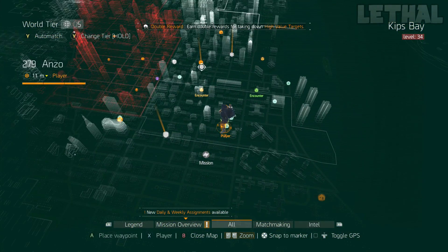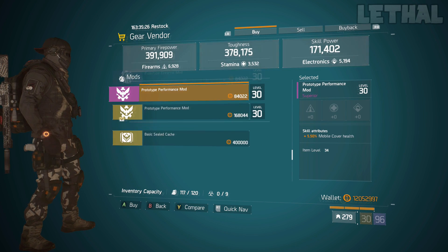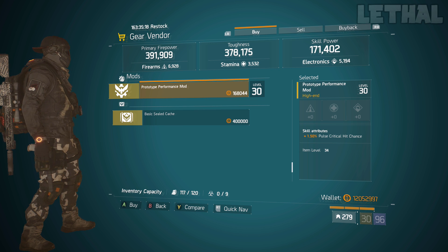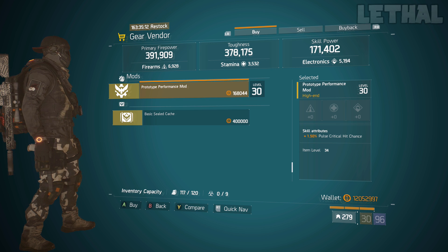The final open world vendor to visit is the Southpull vendor. He's selling a prototype performance mod that is a 1.50% pulse critical hit chance mod. If you're making a high critical hit chance SMG or AR build and want a little more critical hit chance with your pulse, this is an item I'd recommend buying.